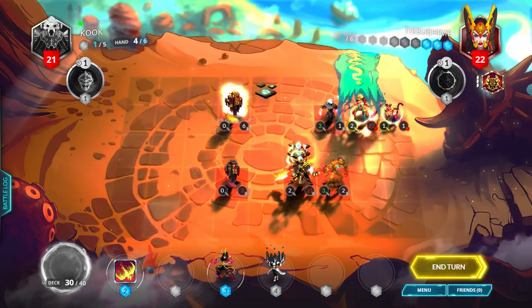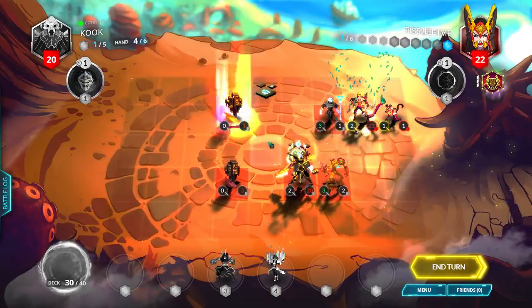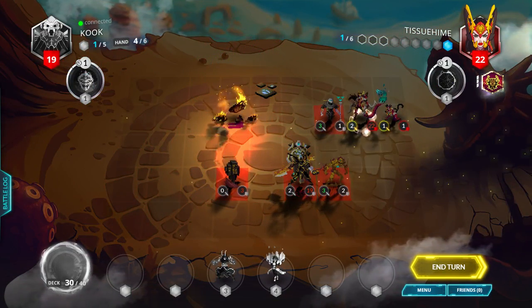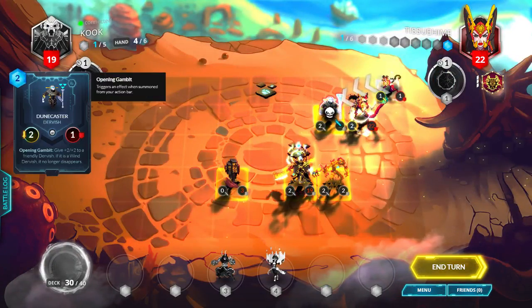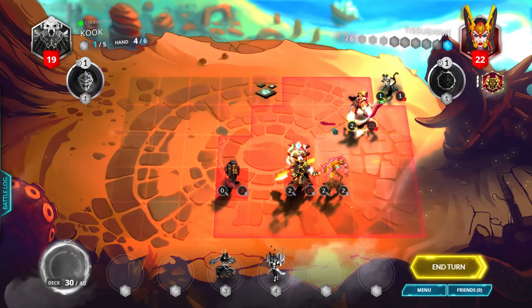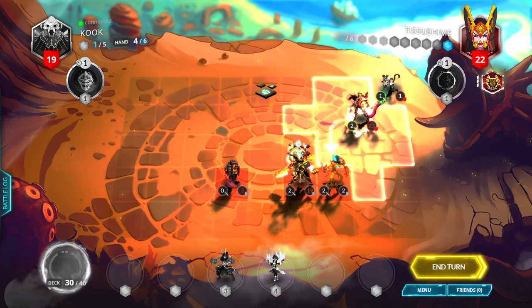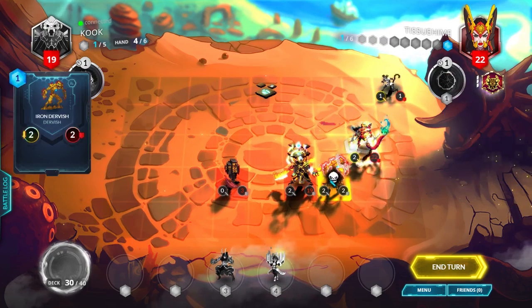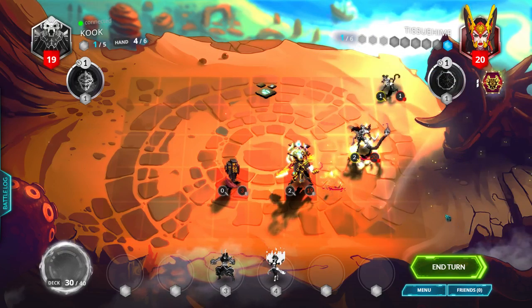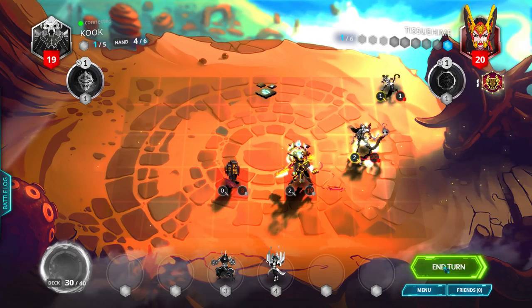Now we'll just kill this Fireblaze Obelisk cause we need to. Then we'll just move this back and then we will hit this Dune Caster. I'm probably gonna get hit for at least 4 damage, but let's move down here and then kill this in case we buffed it up. I know I probably should have done that before I played my artifact, but misplays are a common thing in my games. Anyways, let's end our turn.